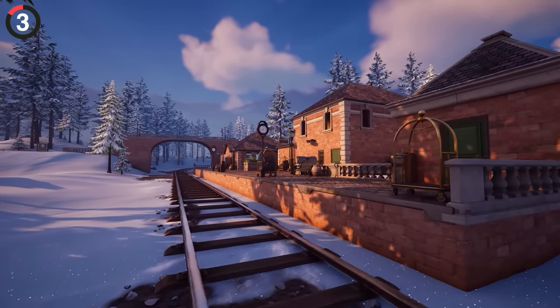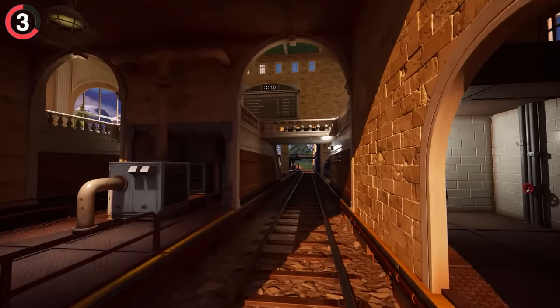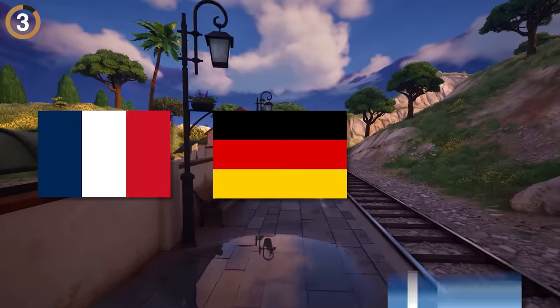There's also insane detail at Chapter 5's train stations. Because each area of the map is set in different regions of Europe, the announcements are in real languages like French, German, and even Greek.